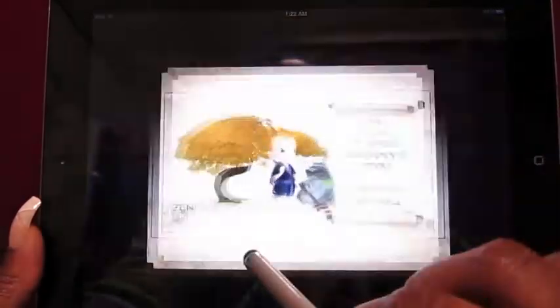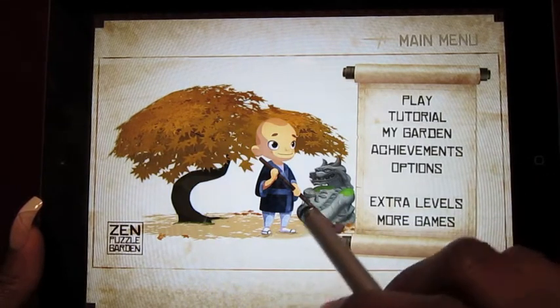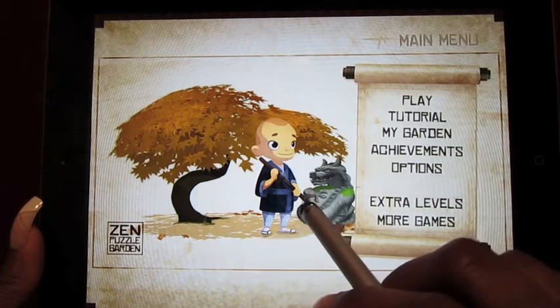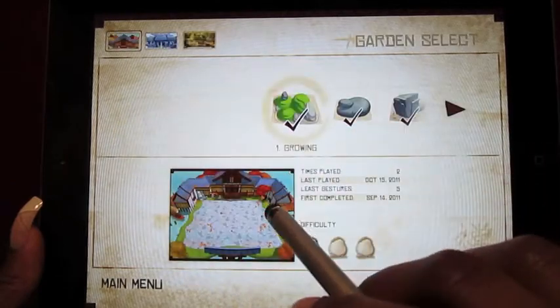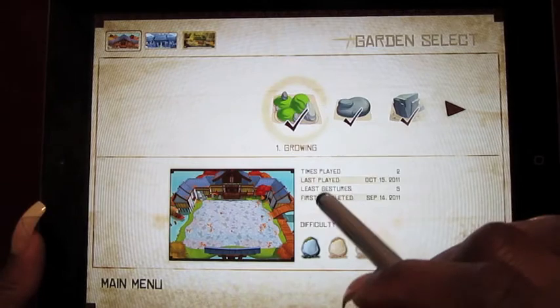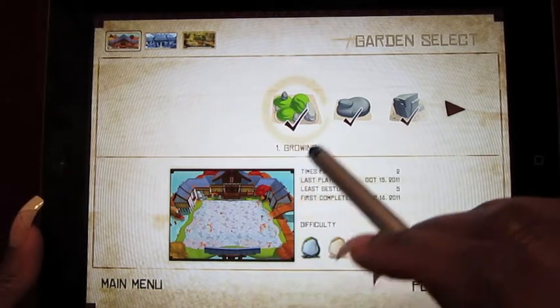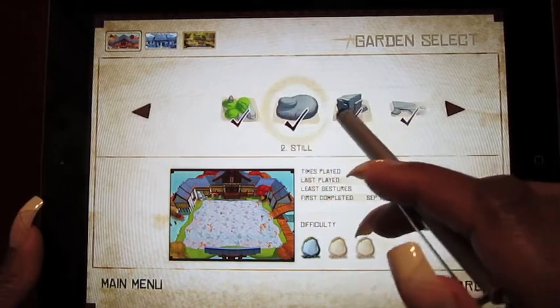Zen Puzzle Garden is one of the most beautiful games I have seen in a long time. What you do is scratch through the sand of a Zen garden and cover the entire surface of the sand with your little rake without overlapping anything. You can pick different gardens.